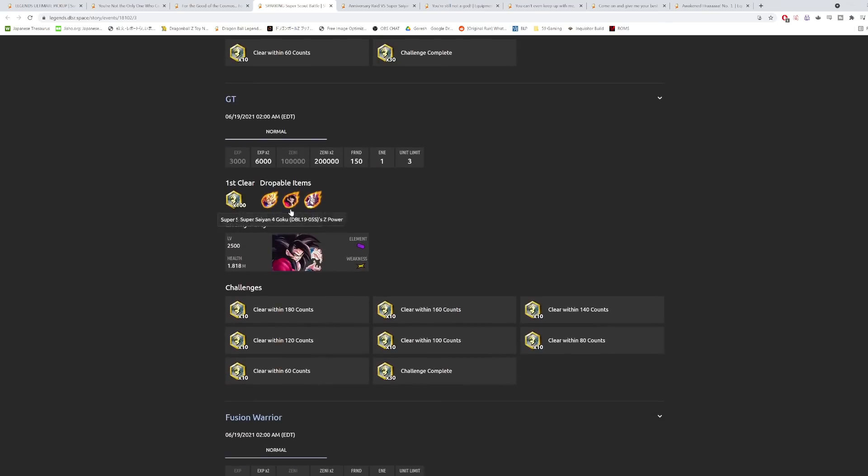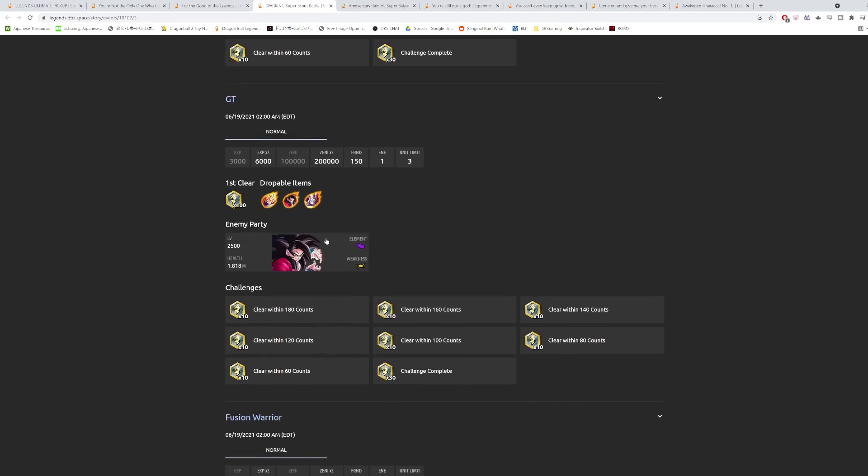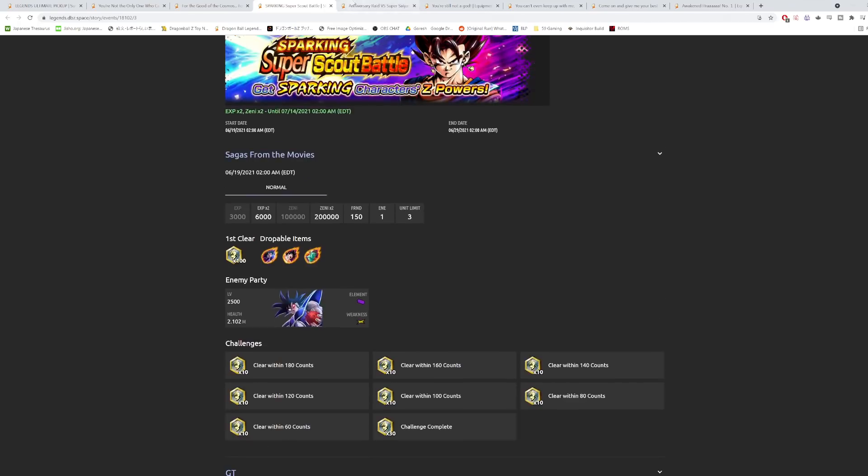Purple Super Saiyan 4 Goku is clearly the best individual unit across both scout battles, but it depends on whether you're running a GT team, Son Family team, or Saiyan team. If you want to bolster your Fusion team, go Fusion Warrior. If you want one standout unit for GT or Saiyan, go GT. The Fusion Warrior one will get you more overall value, but GT gets you a better single unit.